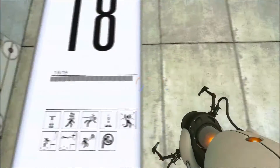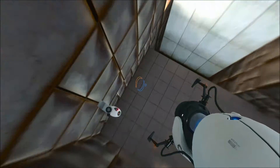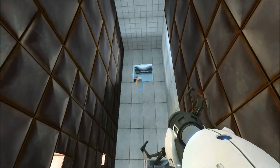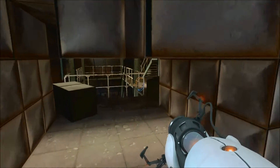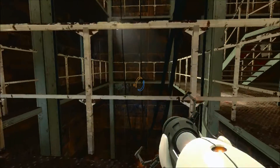Hey everybody, welcome back to Let's Play Portal. In the previous episode, we were introduced to our friend the Companion Cube, but we unfortunately couldn't take them with us throughout the rest of the test. In today's episode, in honor of the Companion Cube's memory, we shall go onward, we shall never give up, we shall get that cake.